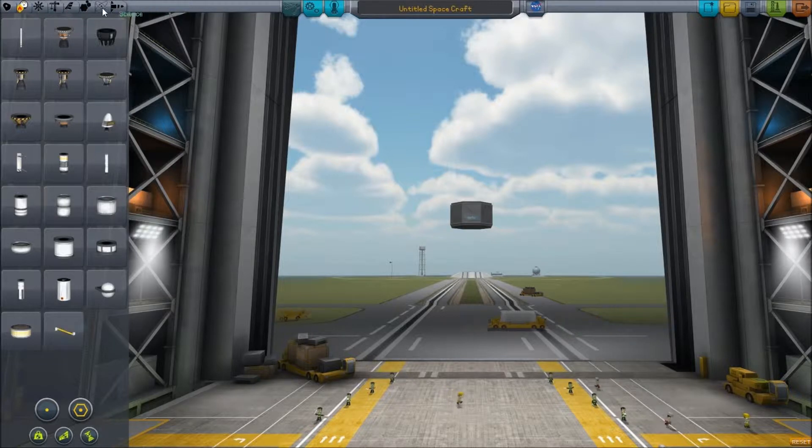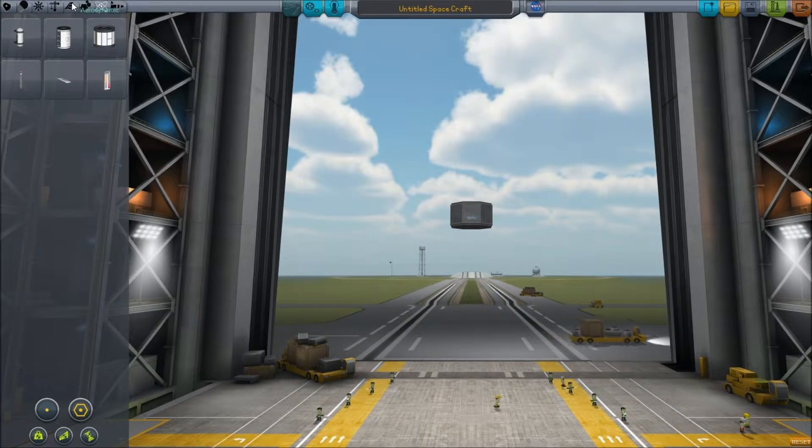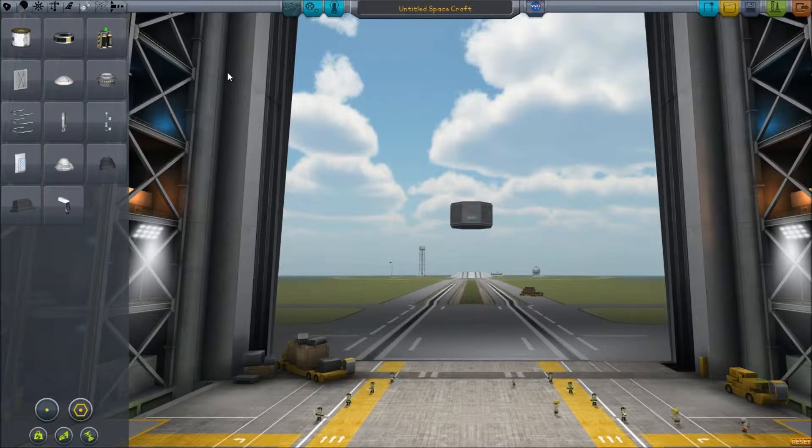What we want to have on the space station is a lab. We also want — let's see, do we have them? Yes, we have a hitchhiker storage container. We want one of those as well. So it's going to be a manned sort of science lab station.